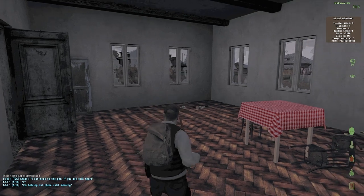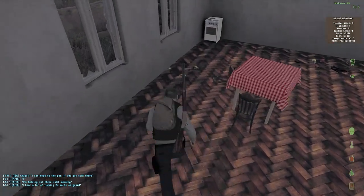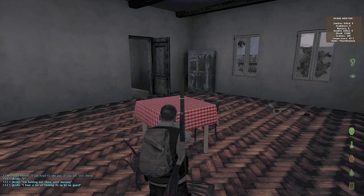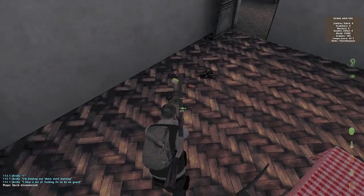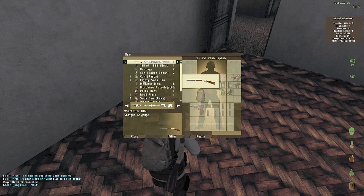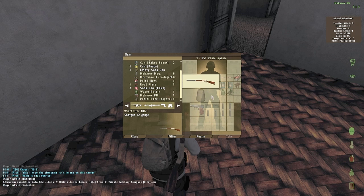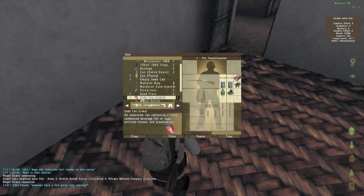You don't want to use big guns inside the city because they're extremely loud and will attract all the zombies in a certain radius. Now if you come up to a bigger container and use your scroll wheel, you'll see a gear option that opens a full menu. The numbers on the right-hand side are what's in your inventory — one water bottle, one Makarov, one backpack, and so on. The items on the left are what's on the ground. Click an item and hit the right arrow to transfer it to your inventory.